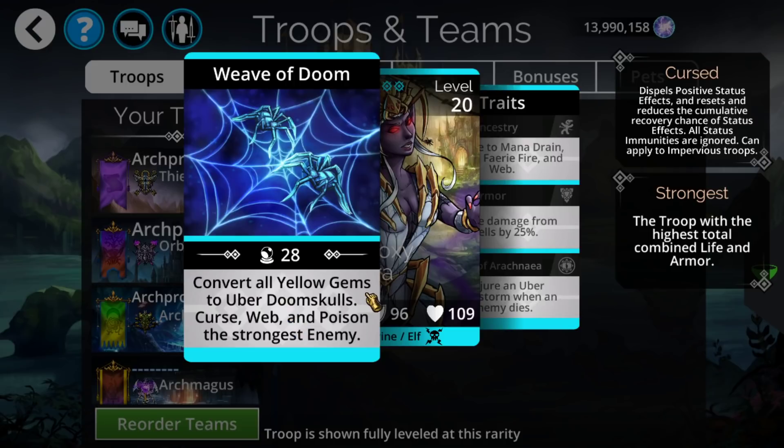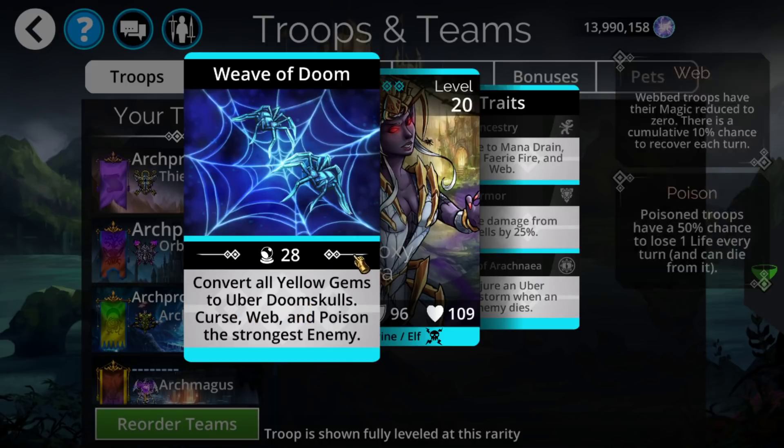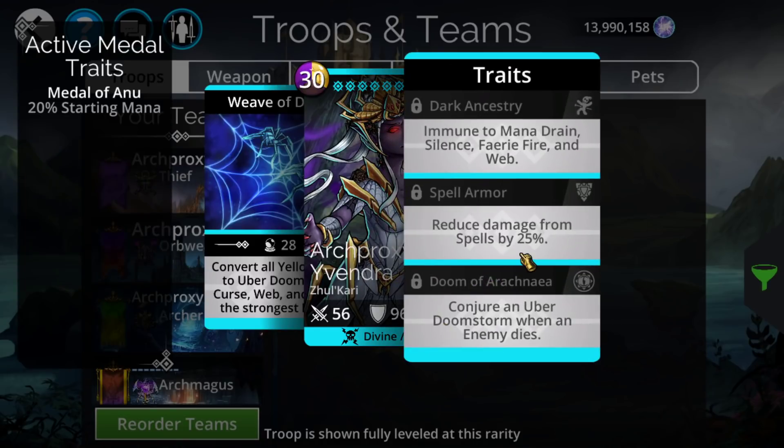She gets to convert all those yellows to uber doom skulls, which is basically going to clear out the entire board in many situations, just because of how big each one of those explosions are. Then it gets to curse, web, and poison the strongest enemy. Very similar to Lord of Slaughter — one really relevant thing is it has the exact inverse colors of Lord of Slaughter, so if you use this and Lord of Slaughter on your team, you are covering all 6 colors just with those two troops. It has 40% mana start off of Divines and 50% mana start off of Elves.